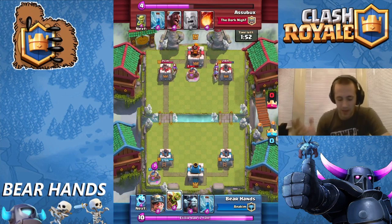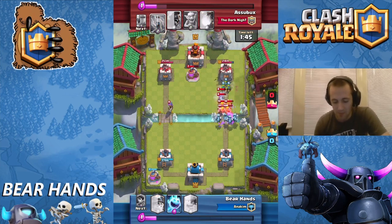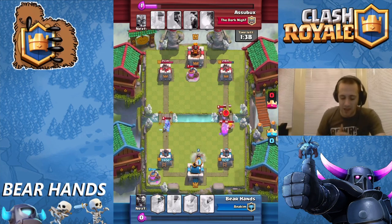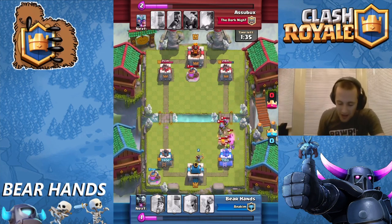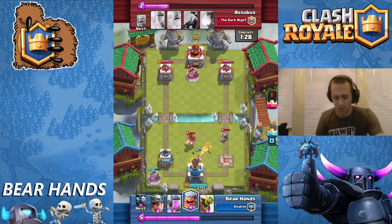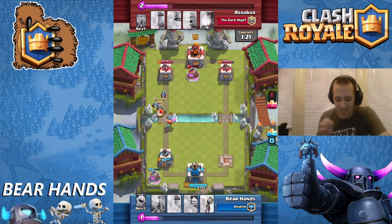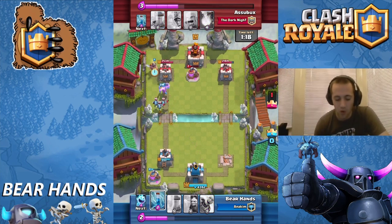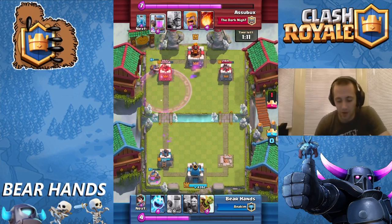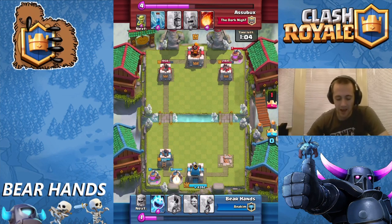I kind of freak out — what am I supposed to do against these? I'm sitting here wasting elixir waiting for them to come forward and it's just disastrous. I'm going to throw down my Minion Horde and zap, then he zaps and eats through my Minion Horde. I try to mitigate the damage on the left side with an Ice Spirit and throw down my Princess. He just decimates my right tower. He throws a Hog in the middle and my Lumberjack takes it out, but I feel totally outplayed.